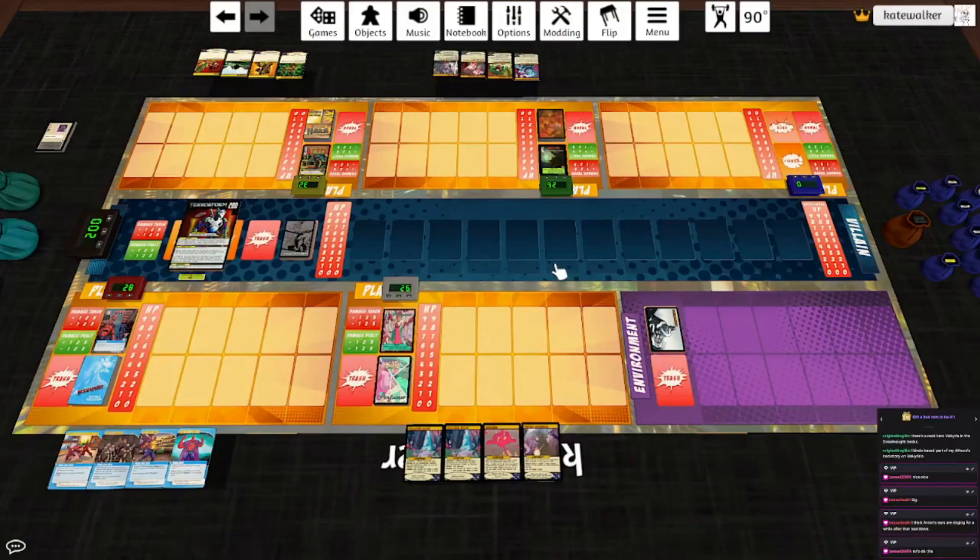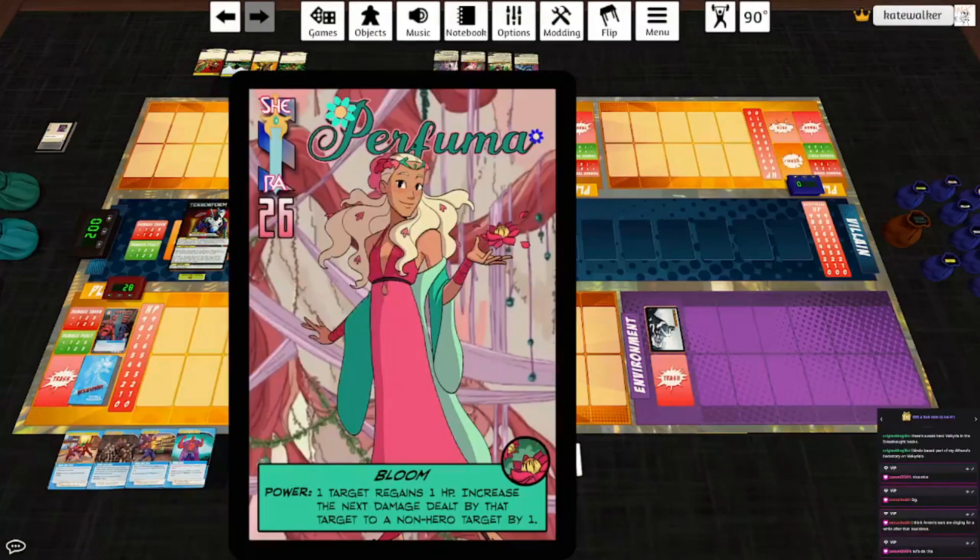Happy Sentinels, whenever this comes out. I'm recording this on Sentinel Tuesday. I mentioned last month that I want to try and get at least one extra video out a month, and this will probably be the one for this month. So we are taking a look at a new hero. It's Perfuma, a nature princess from She-Ra, decorated by Arky the Seventh and Doom Slug. She's fun — I really enjoyed playing her in the test game. She is going to control the environment and make it work for us. Probably.